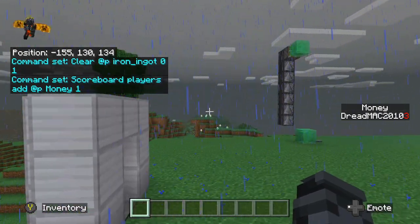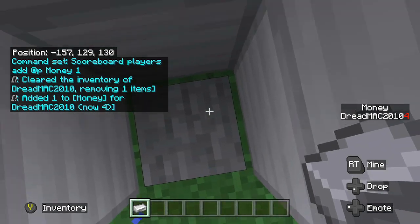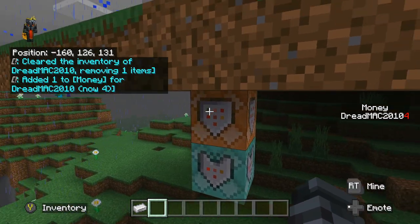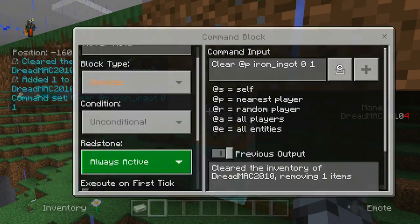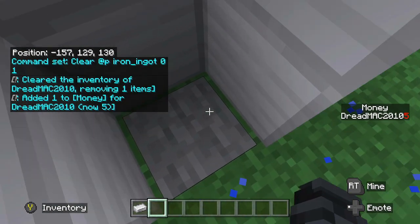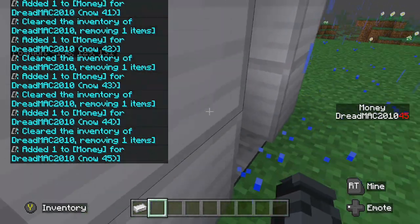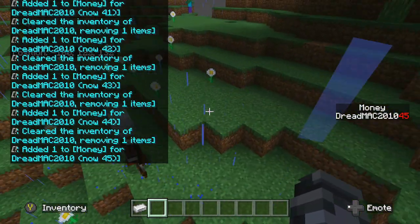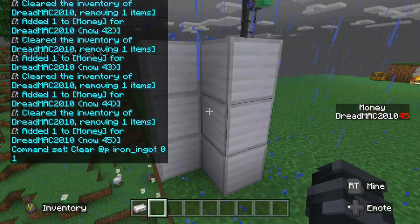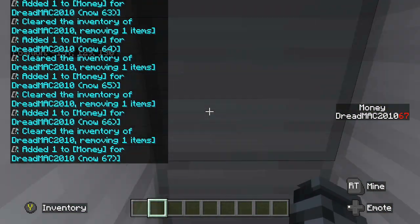What that's going to do is every time you step on the pressure plate with a piece of iron in your inventory — so if I just grab 64 — when you're on the pressure plate, it works. Actually, it has to be a repeating command block on needs redstone for the clear thing. And then once you do that, you just stand on it, and boom.